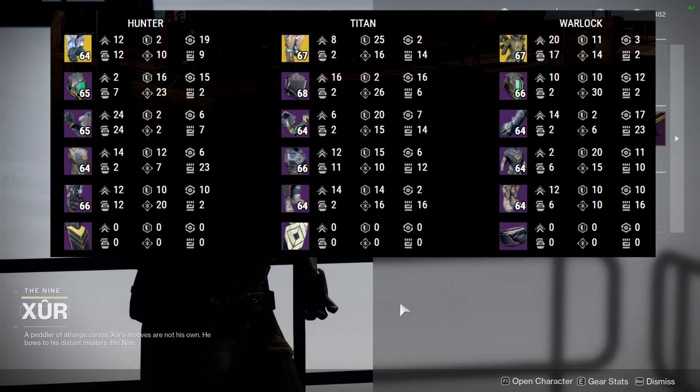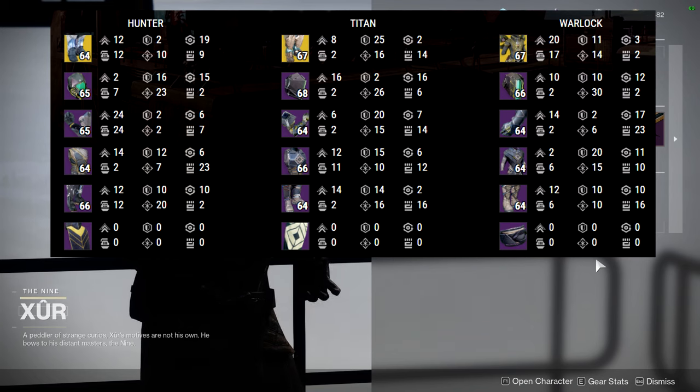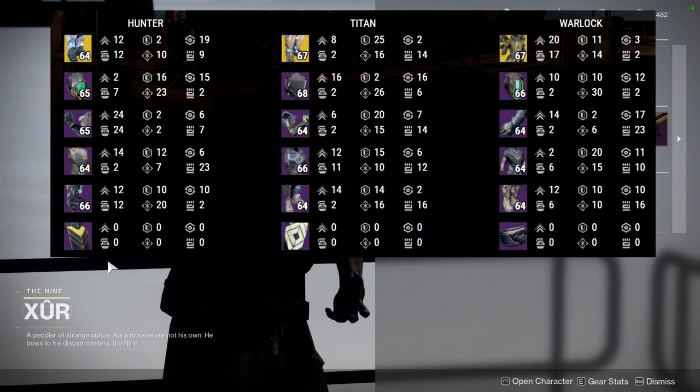Even though I talked mad about this armor, I would still pick it up because legendary shards are going away. If you have legendary shards you might as well start buying all of Xur's products, just to have them in your back pocket. For Titans specifically, I made a really cool Warmind look using the arms. If you can afford it, pick it up — if not, don't feel too bad because they may sell it again in a future season.